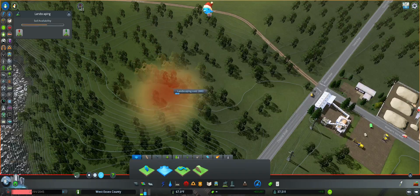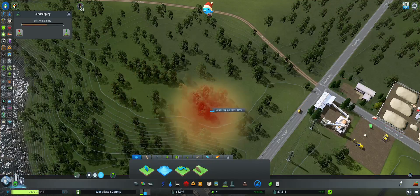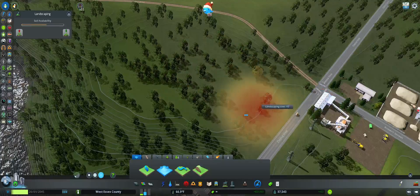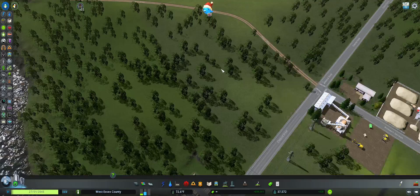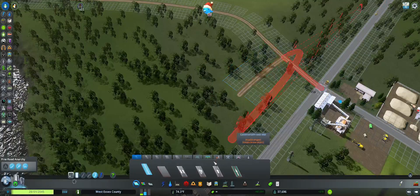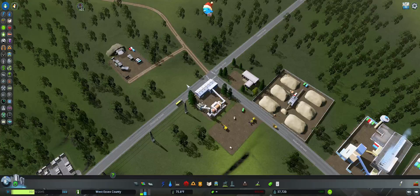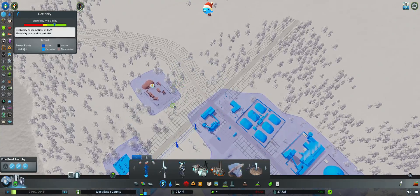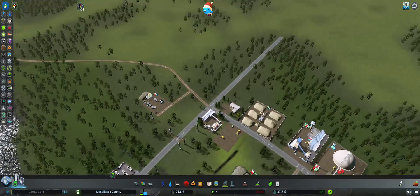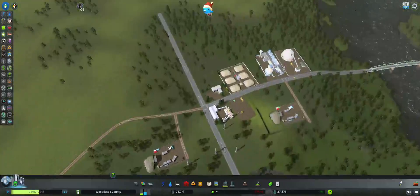Let's get this - let's in fact speed it way up while I'm over here. We're back to this - that's a nice level area. Let's put the road there and put this thing there. And electricity - I'm just gonna run you right to there.